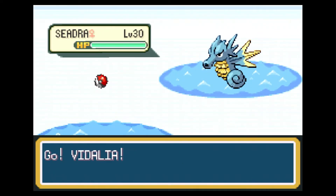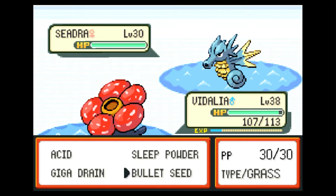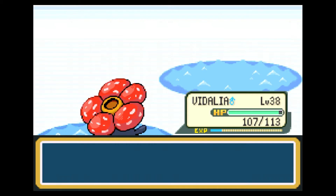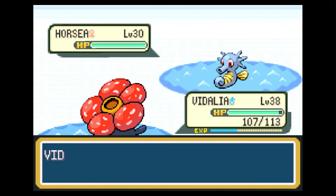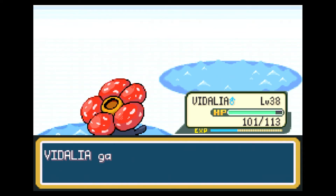Here's a Seadra — that's actually new. Horsea evolves into Seadra — you can tell because they're both seahorses. What comes after Seadra? I think Kingdra is next. Would you mind enlightening me by sending out a Kingdra? No — you're going to use another Seadra. I'm going to switch to Jupiter to get this over with faster. I'm blanking so hard — I think it's Kingdra but I actually have no clue.